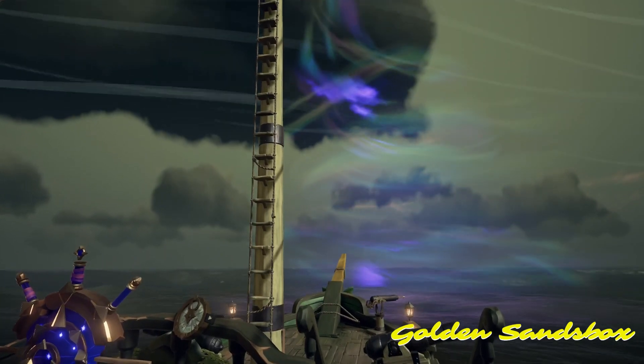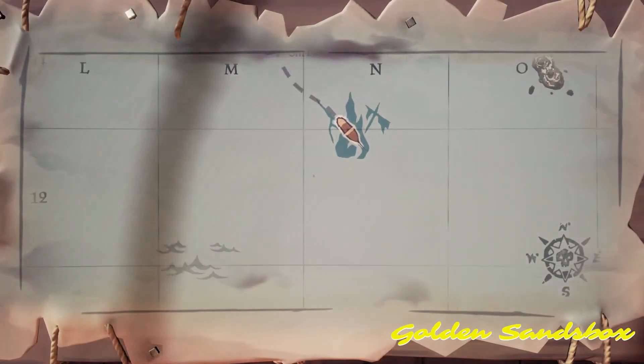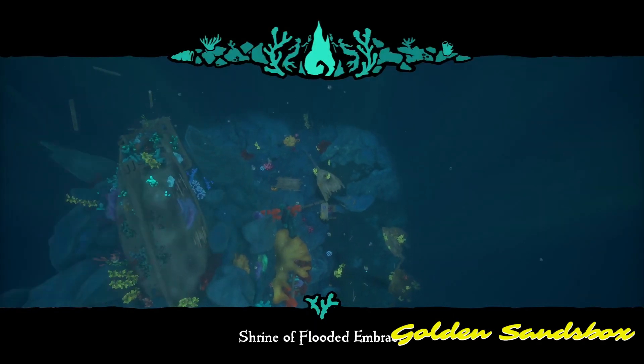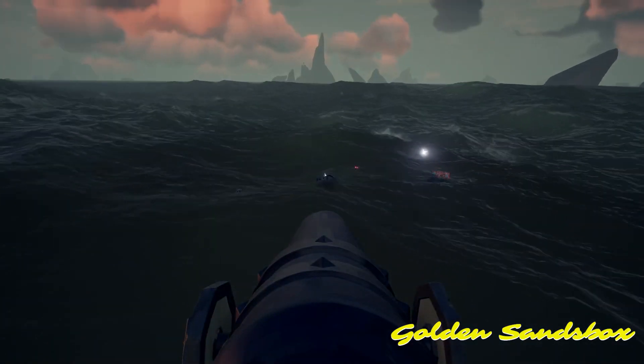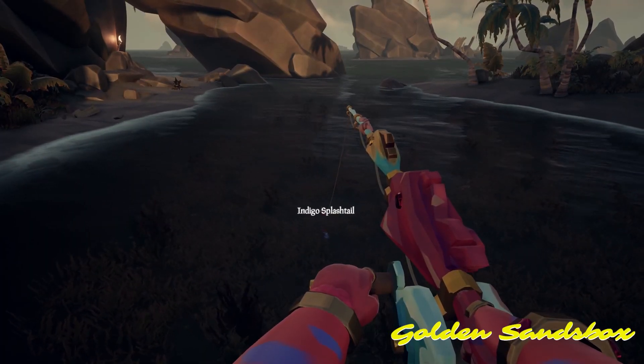Tip number 7: This is more of a Shipwreck Bay adjacent tip, but the Shrine of the Flooded Embrace is directly to the southeast of Shipwreck Bay and is always worth a quick swim down, since this shrine doesn't have puzzles and is just loot sitting amongst the Shipwrecked Shrine. In less than 3 minutes, I got this loot. With these tips, hopefully your next visit to Shipwreck Bay will be a Shipwrecked win.